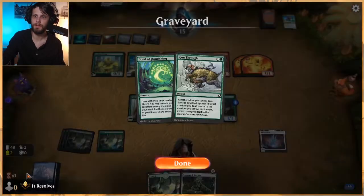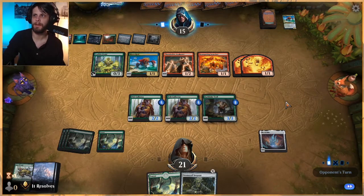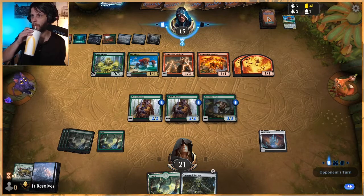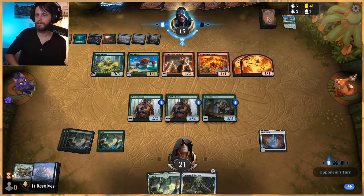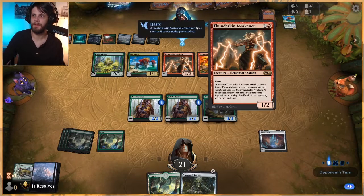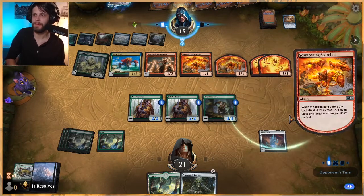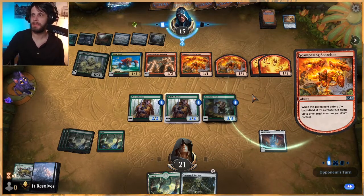This is really the big problem card we need to deal with, so getting a Ram Through or something like that would be phenomenal. They may not attack in here — I'm not sure, depends what their follow-up play is. Worth noting they can attack and get something back, but that's not the best thing if they end up losing it in the process.